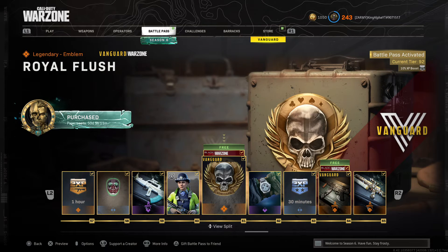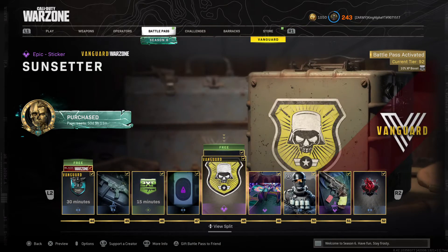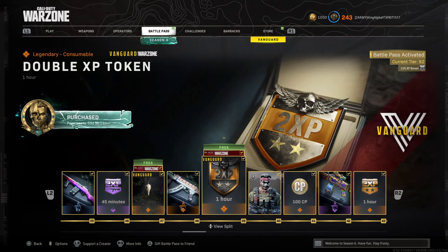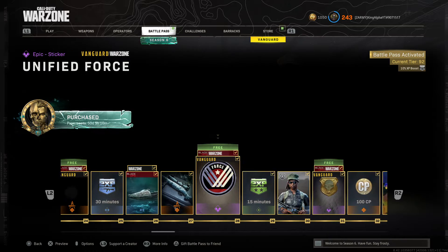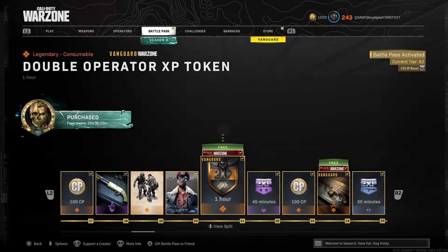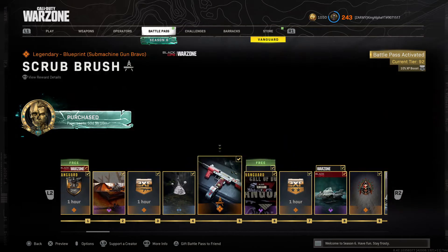Here's that emblem — these are some sick items. This is actually better than the default battle pass, this is some really dope stuff. We're also getting double XP tokens, some charms, there's another variant for the M1 Garand — they're adding in so much stuff. This is incredible. Another legendary blueprint — they're just adding in so much content from Call of Duty Vanguard and this is amazing to see.